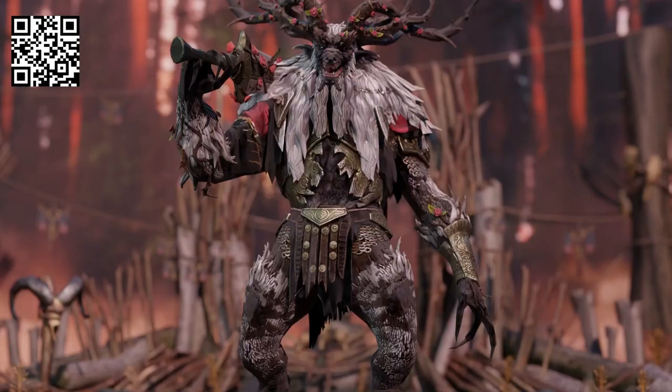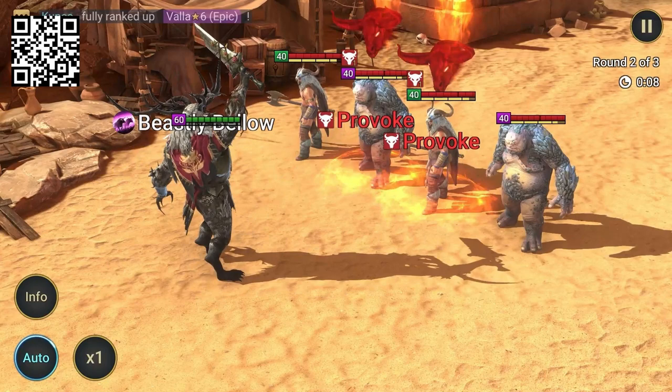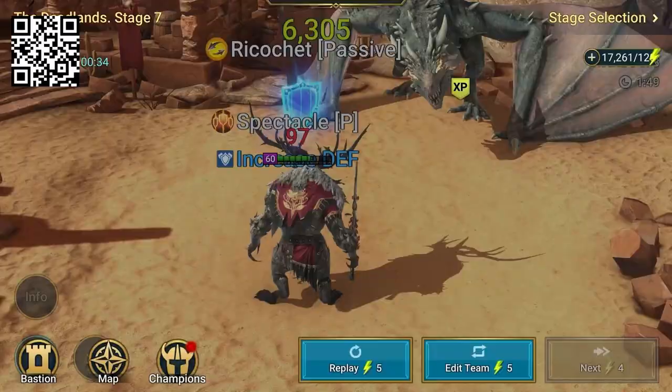Another champion I like is Koronar. This overgrown beastman is one of the strongest tank controllers in Raid. Koronar can strip down enemy attack and defense, then keep them provoked so they can't use their best skills. His passive lets him retaliate when attacked against the entire enemy team — it doesn't deal much damage but it can slow them down. And if he's paired with Minaya, he retaliates even more often, which is a lot of fun.